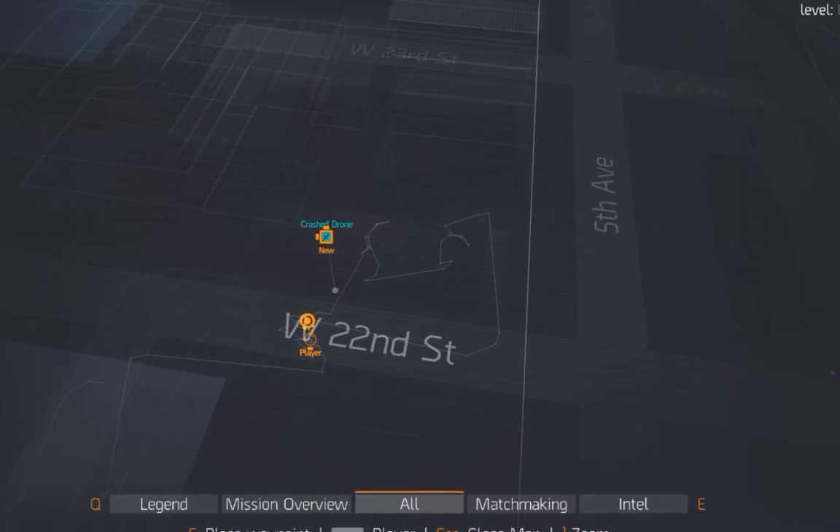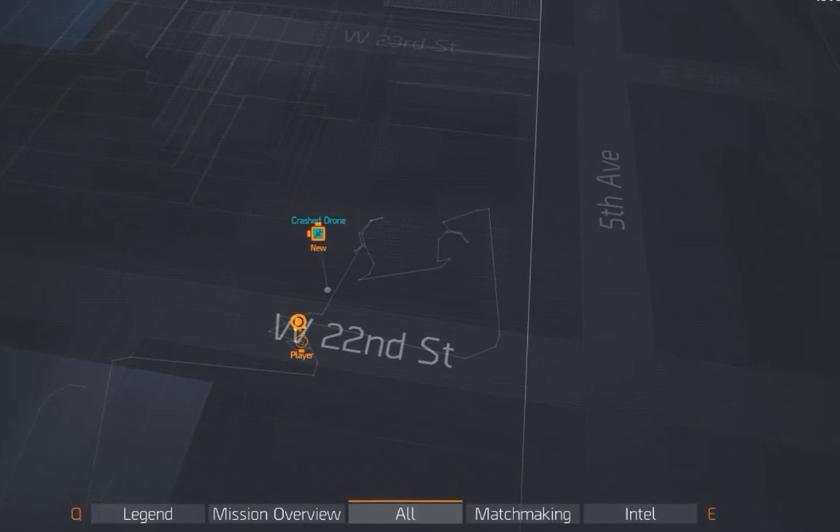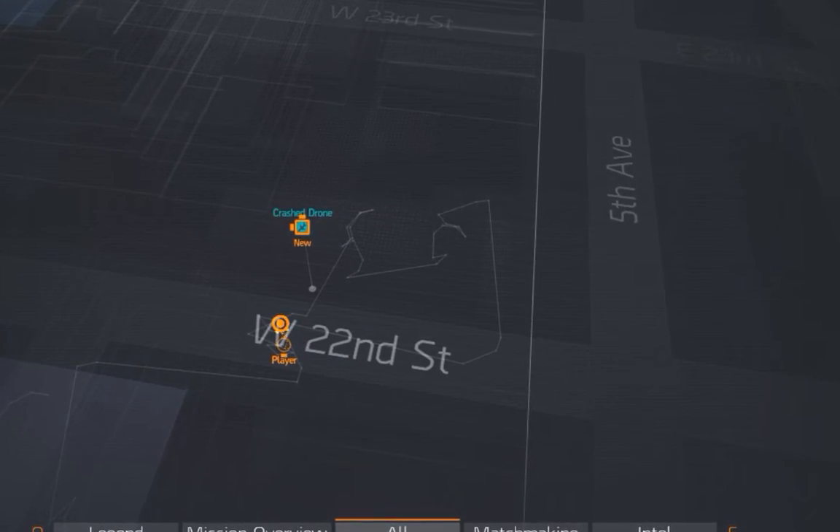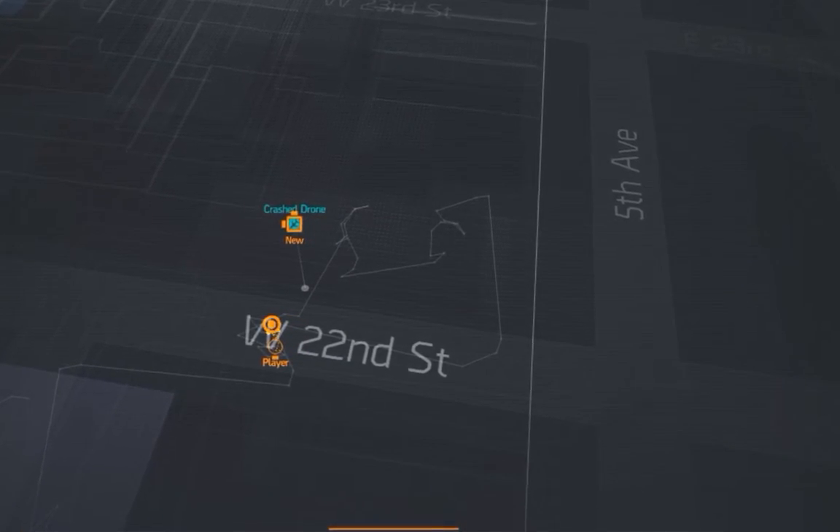So this is the location of the crash, as you can see, just west of 5th Avenue, along West 22nd Street, so it's right on the east side of Tenderloin, right near the border to Flatiron.